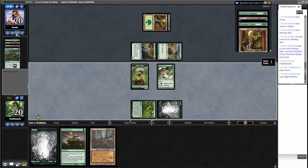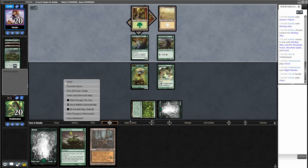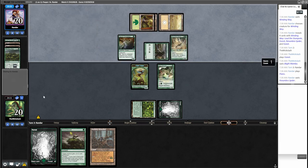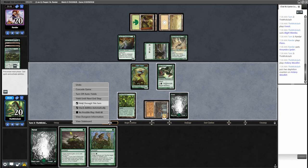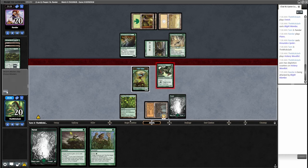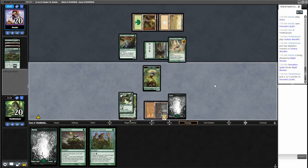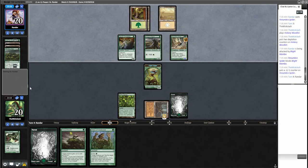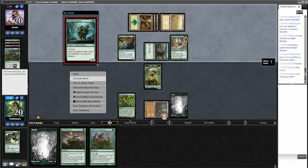It's a two-four with a big butt and it creates another two-four token. I imagine this is the spider — yep. I tried to play Vines of Vastwood but I had yielded through my turn. I had to scoop. I wasn't going to attack but I yielded through the turn and then decided to attack, and since the yield was still active when they blocked I just lost the game.